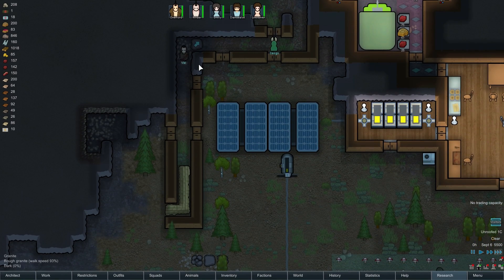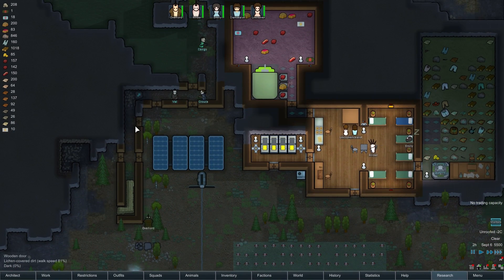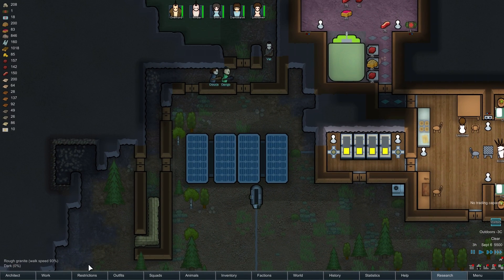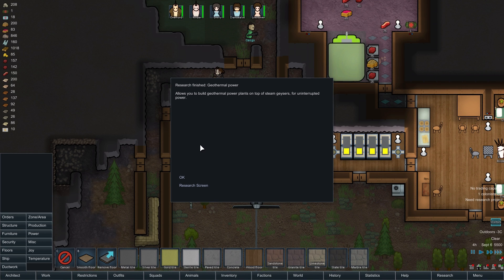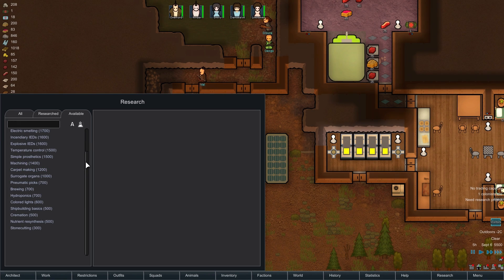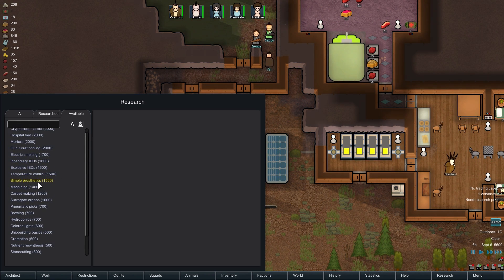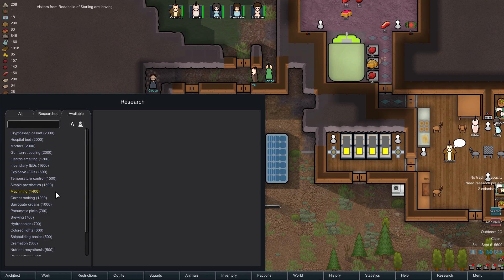I've got one more of these rocks to move and then we're good. Research: Geothermal Power complete! Next up, let's have a look. Surrogate organs, machining, simple prosthetics, cremation, stone cutting, or perhaps electric smelting — I think electric smelting, honestly. Let's get that going.